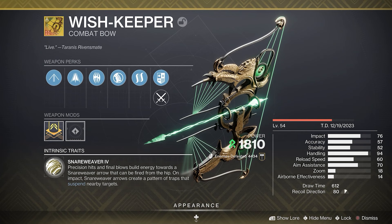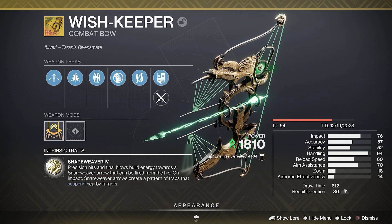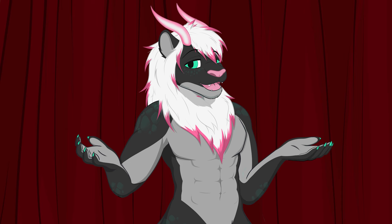Part 1: The Weapon. We're using the exotic strand bow, the Wish Keeper. This comes with the exotic perk, Snare Weaver. Precision hits and final blows build energy towards a Snare Weaver arrow that can be fired from the hip. On impact, Snare Weaver arrows create a pattern of traps that suspend nearby targets. Basically, you shoot the ground, leave them hanging. It's good times.